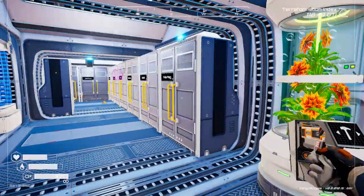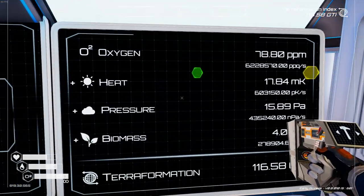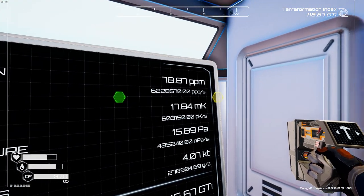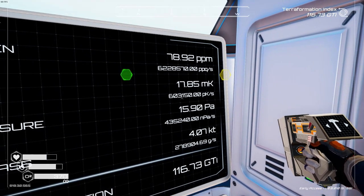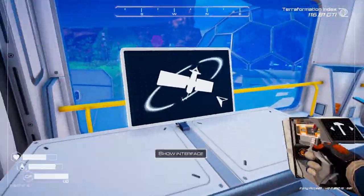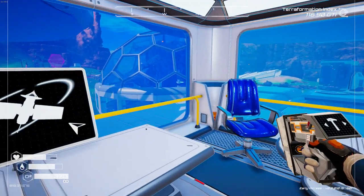We're almost to 120 on the old terraformation index - almost to the next level too. A minor pro tip: if you're playing the game and trying to figure out how to get your terraformation index up, generate as much of all of this as you possibly can - biomass, pressure, heat, and oxygen. Right now I'm generating 6.2 million units of oxygen, 603,000 of biomass, 435,000 of heat, and 278,000 of pressure. The rockets you shoot into the air each increase production of all categories by one to two thousand, so my total oxygen content is being improved by ten thousand percent above the base level.